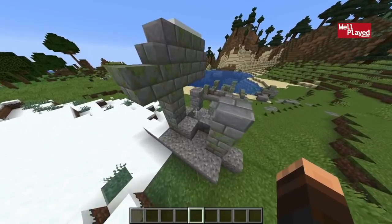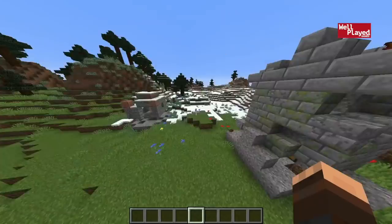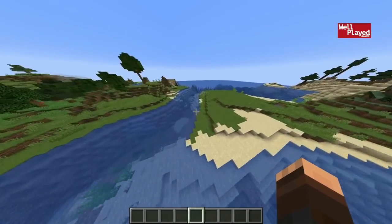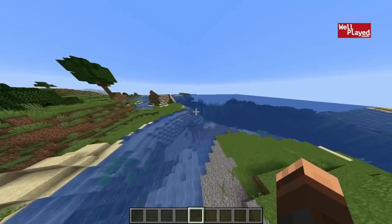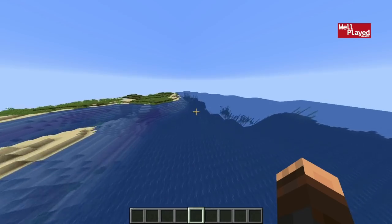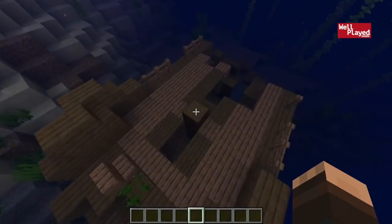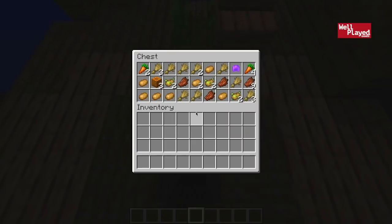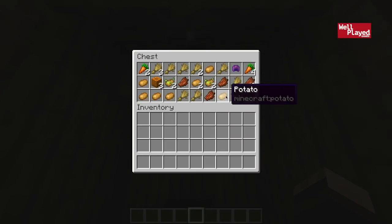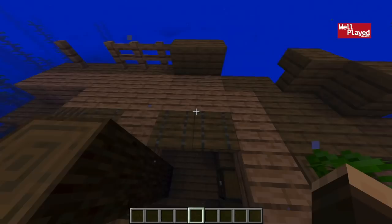We are going to start by spawning off in this kind of broken-down village. I don't really know what you call these things exactly — I just know it's part of the new 1.14 update. It's looking pretty cool here, just some ruins along the shoreline. The cool thing about this map is that you have an ocean right where you spawn. Not only do you have those ruins, but right over here there is a sunken pirate ship where you can go ahead right off the bat and grab everything from. In the chest you're going to get some awesome starting farming equipment and some beginner food.